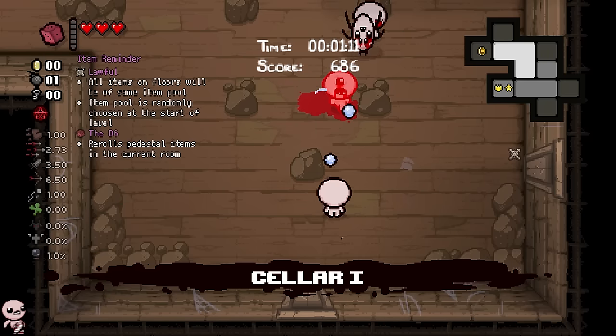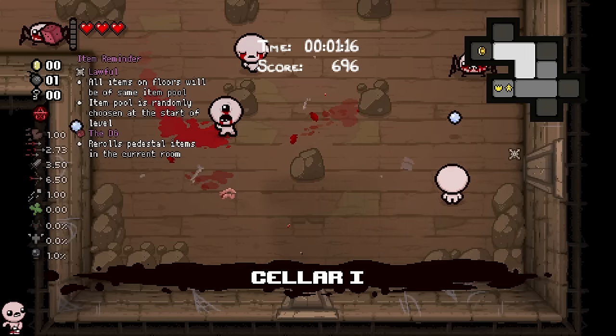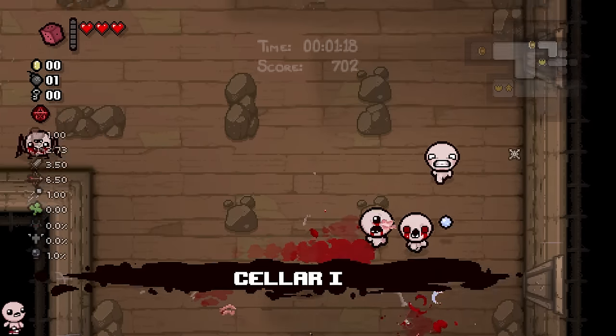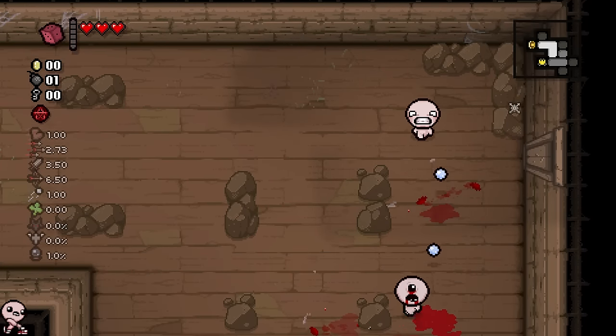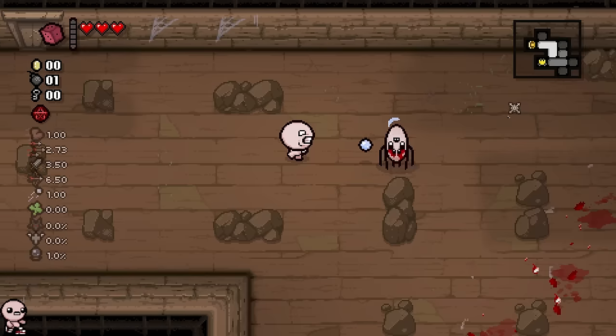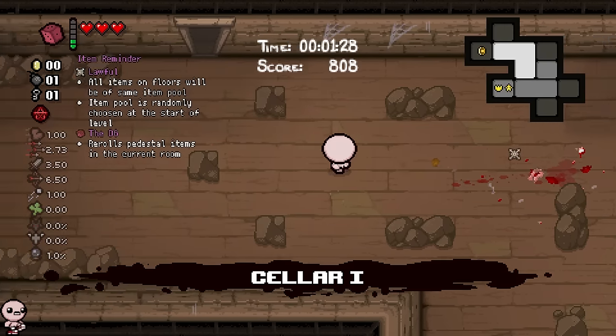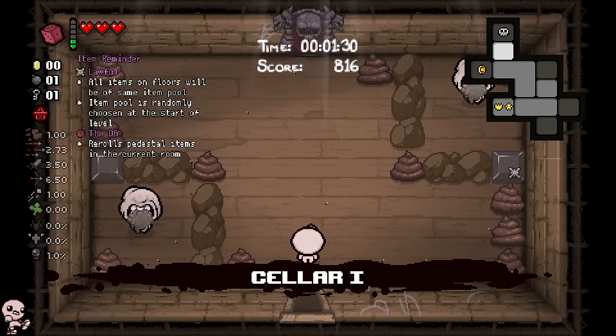Typically, basement ones only really get like one roll, but this is seeming like a really big basement — or slash cellar, right? Just because we have a couple big rooms. I highly suspect that we might be able to get a couple rolls here. We have to keep in mind, we gotta look for the Boss Room as well, because that will have Secret Rooms. The shop — we can't spawn the Devil. Maybe we can TP to it. I'm excited, activating.